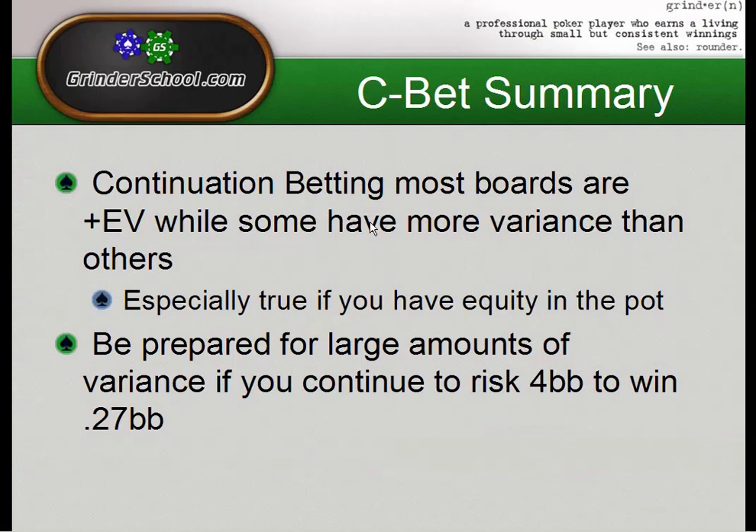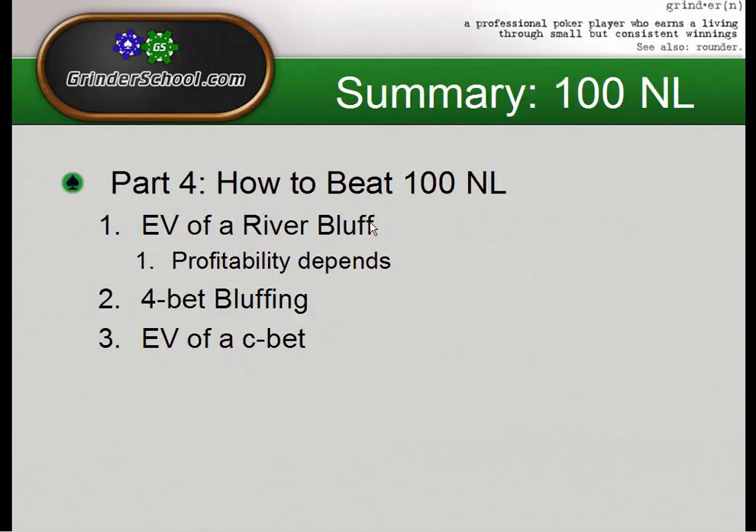To finish off the lecture: today we figured out the EV of a river bluff, covered 4-bet bluffing combinations, and calculated the EV of a c-bet. I know this is a lot of EV talk and it may seem like a lot of math, but hopefully you can see the theory behind it and why I go through the math. I'd rather show you why something is profitable than just say it is. If you have any questions, please feel free to ask on the forum. Good luck at the tables.